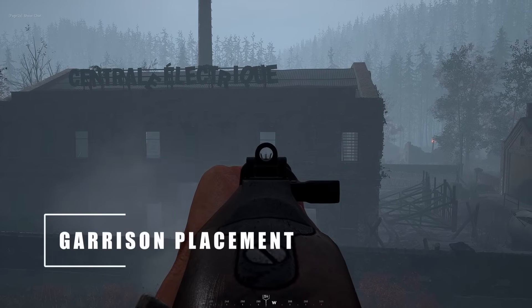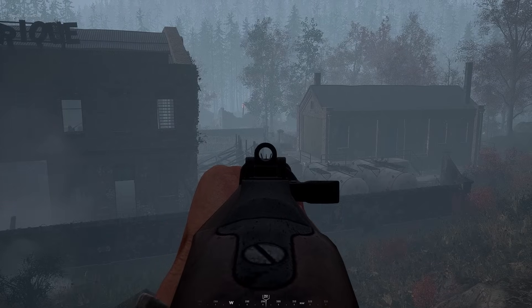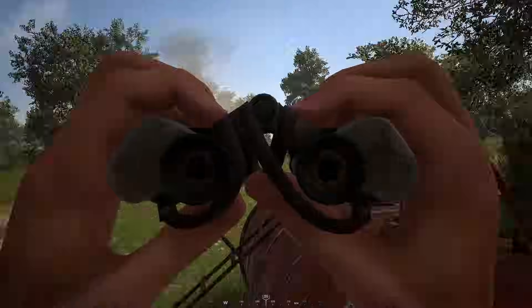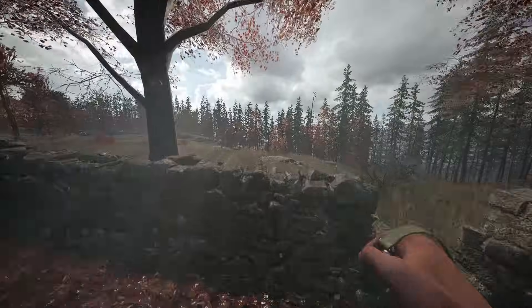You might think that building a garrison inside the strong point is a good idea, because as soon as you spawn on it you'll be helping capture the point — and that's actually true. But the enemy is going to drop artillery and bombing runs directly on the strong point, which will wipe out your garrison very quickly. So instead, I recommend placing your garrisons inside the 2x2 square sector that contains the strong point, but outside of the strong point itself.